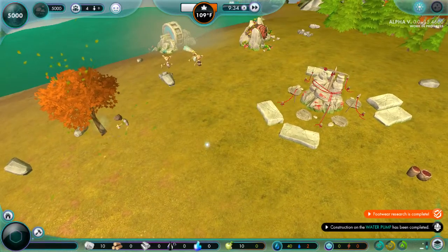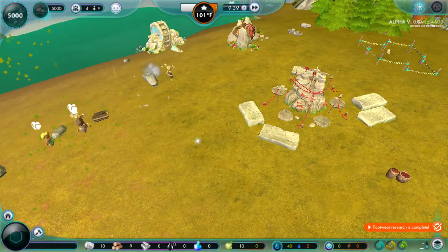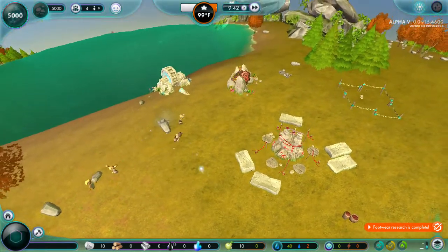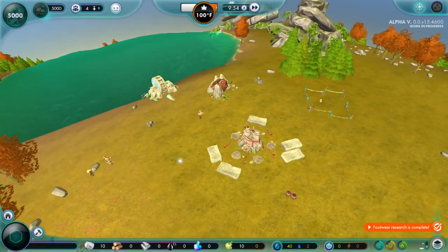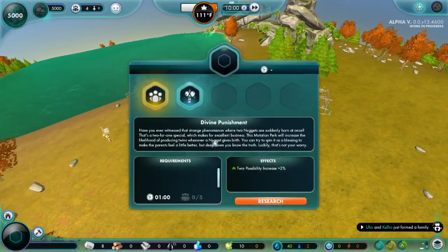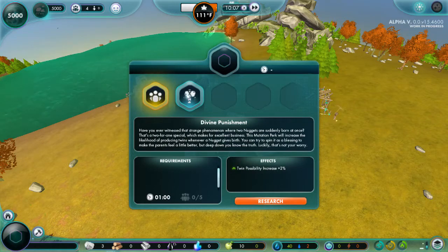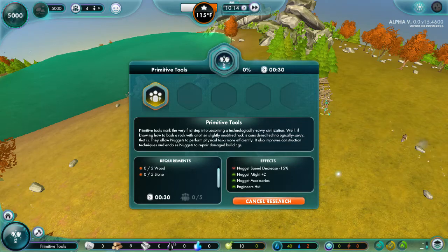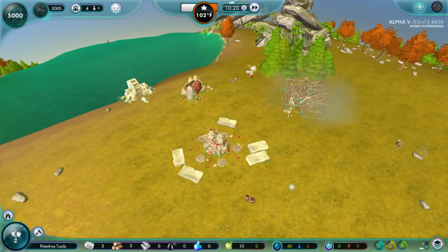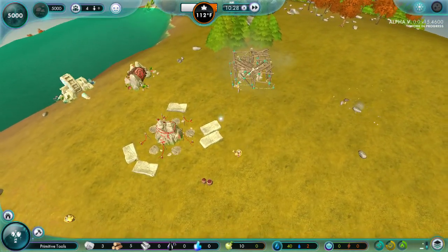I don't hear any nugget voices - those may not be working. What are they doing? Having a date? Yeah, dating. The water pump is up - that is fantastic news. There's another stone hut going up - also fantastic. We're done. Is that the twin possibility again? I guess you can do it again? I'm gonna do this because we need this going. Is it because they need to bring the wood and the stone here? Is that what's going on?